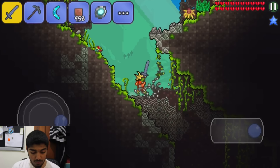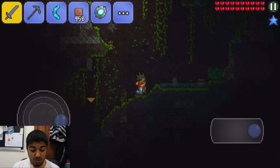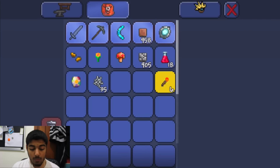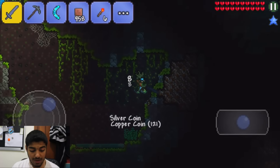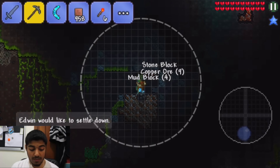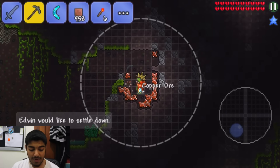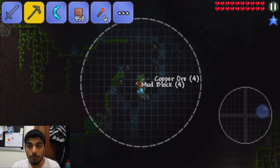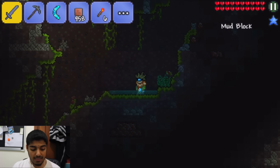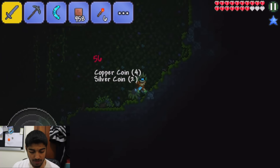Hopefully if you guys actually make the chest room in the new world, then I'll be able to use it and it's going to be really awesome — I can finally sort out all the stuff I have lying around. With the Blade of Grass we can do some cool stuff, we can start finally fighting bosses. We can start progressing at least. This is one small step for man and one giant leap for this character right here.